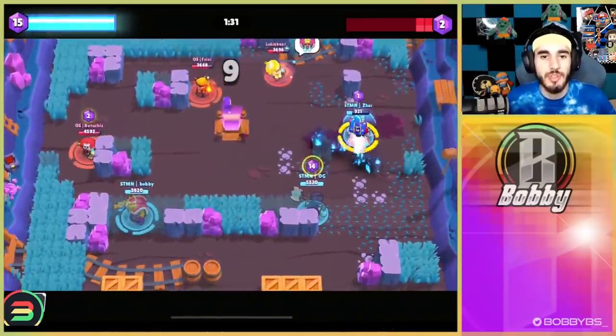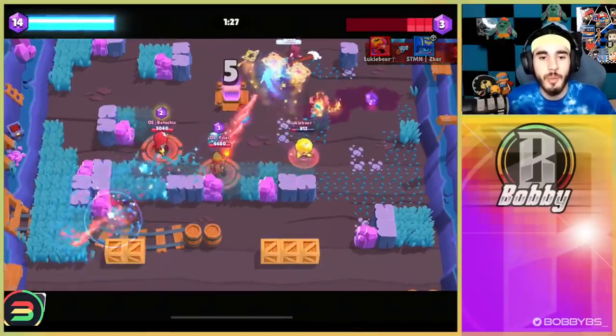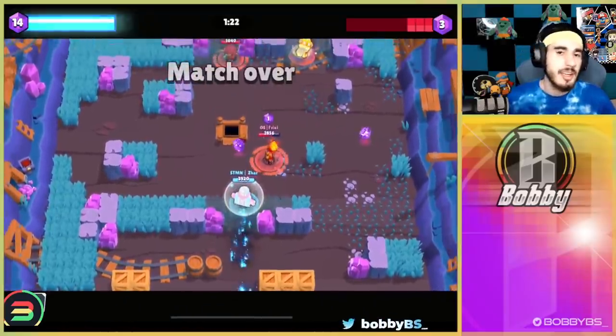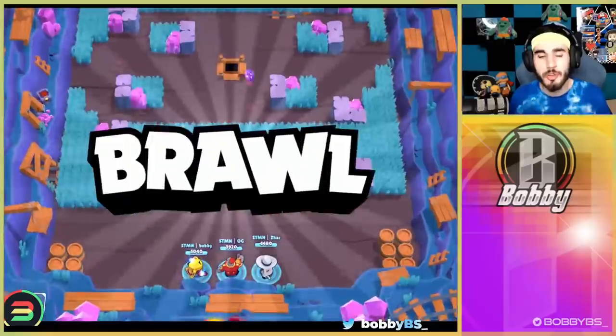I get stunned by Lukey, he gets the kill, but luckily OG's insanely cracked Mortis is there to get the kill back. He hides in the grass — Gene has pull so this is technically scary. I'm standing here trying to line up some insane triple super instead they just find out where I am. OG goes for a base race type thing, stands in their spawn, and that is going to be the end of game two.